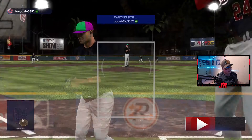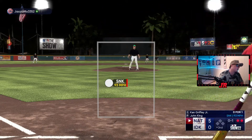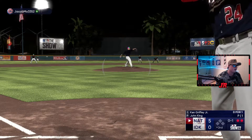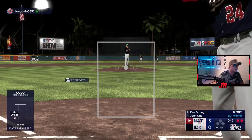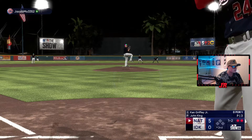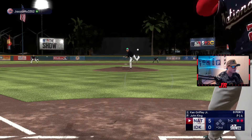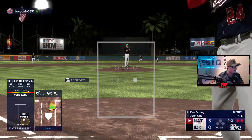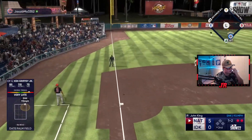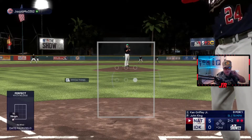He brings in a lefty for one at-bat - a great bullpen arm with slider and sinker and a cutter. Whenever he brings in a new pitcher, it doesn't matter - we just take till two strikes to get his pitch count up and figure out what he'll try to do. Different pitch mix now. I'm a bit late on that cutter - he might throw it again. He does and that's going to be a hit. Good take here - great at-bat. This pitch count is at seven, then eight, then nine - even if you go out, an eight-pitch at-bat is still a good at-bat.